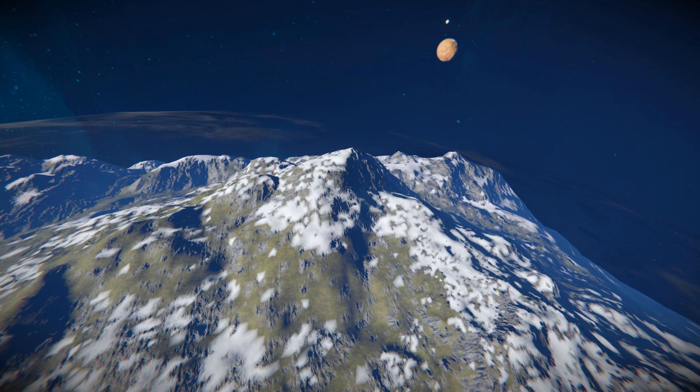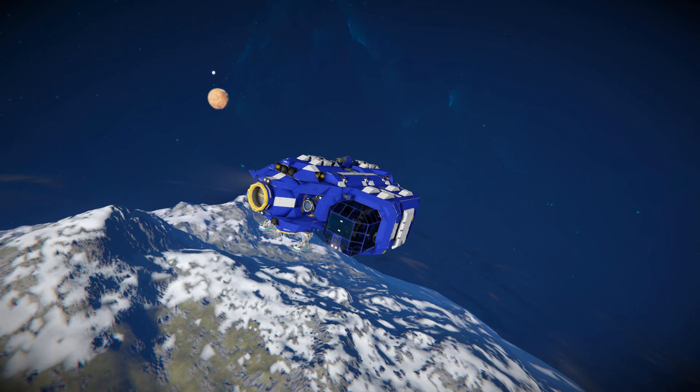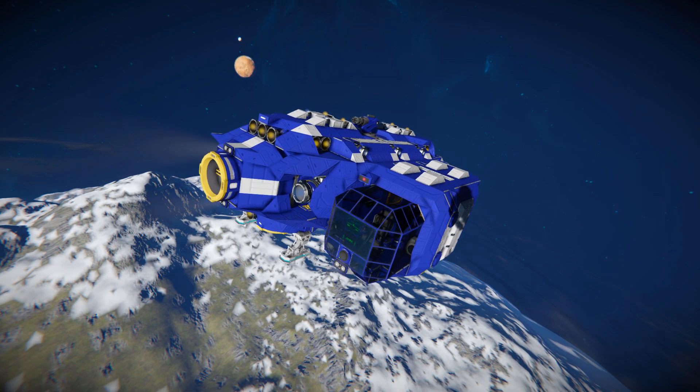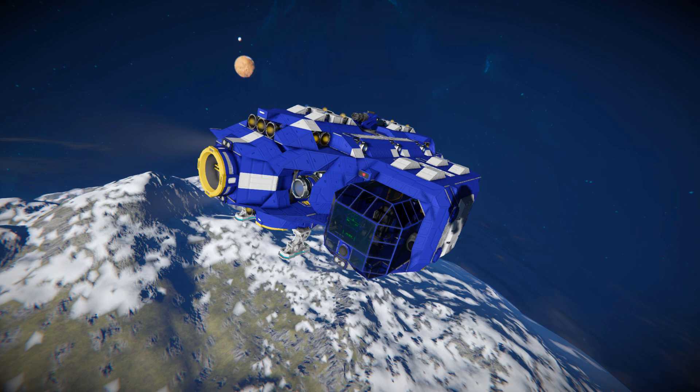That is a fantastic little ship to play around with if you're looking for something very efficient to get to space from a planet. As you saw, we used barely any hydrogen getting into space, and by the time we were torn into little pieces we were basically fully recharged. There will be a link to it in the description below if you wish to download it and play around with it yourself — I highly recommend you do. I'll be back with another video soon, bye bye.